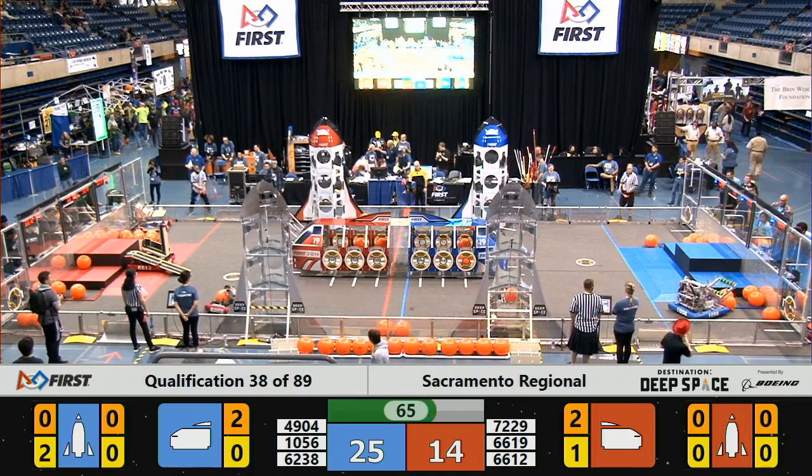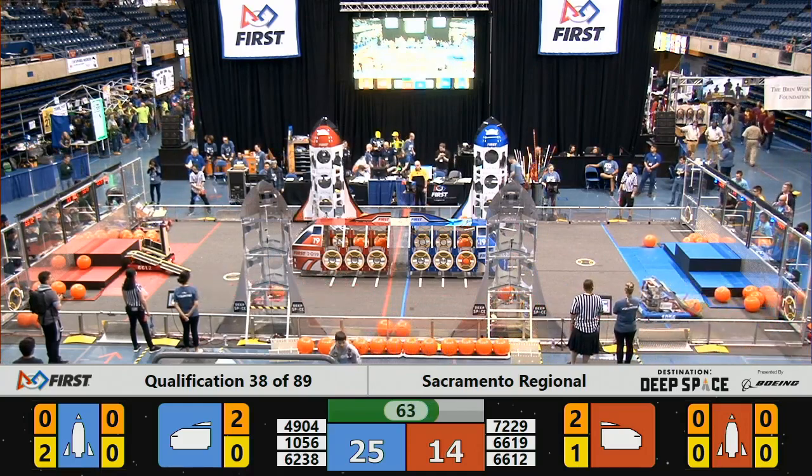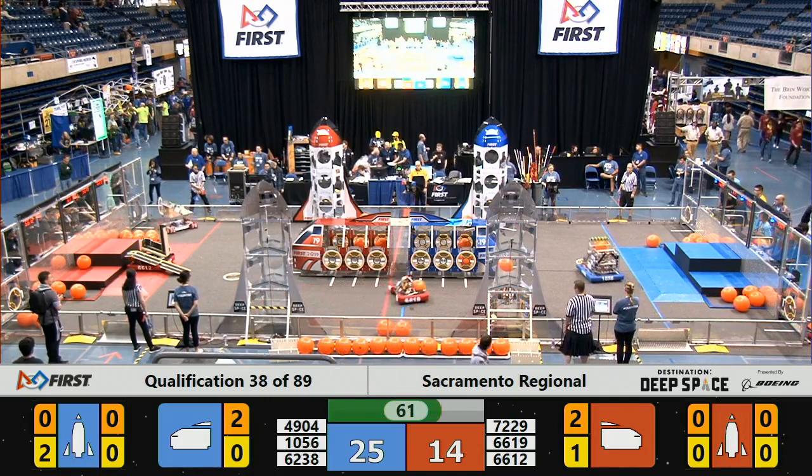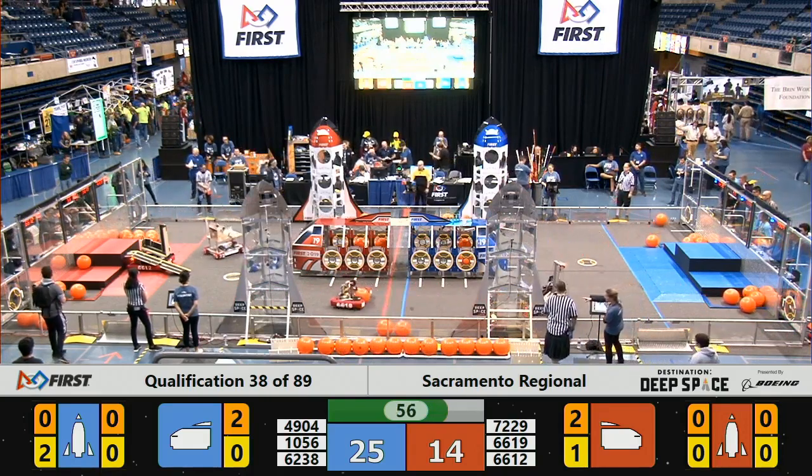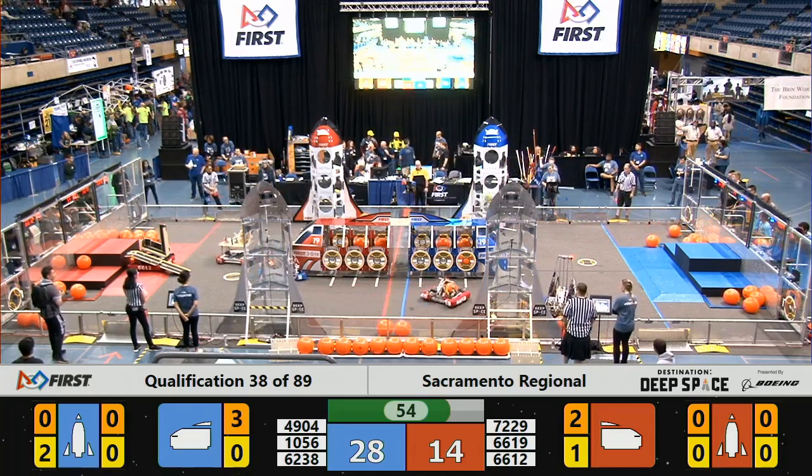Hot Rocks making their way back around to the other loading zone for some more cargo. Blue Alliance and Red Alliance both have two pieces of cargo each in their cargo ship, but Blue Alliance is also working on their rocket.